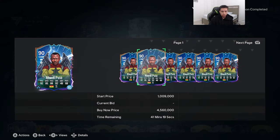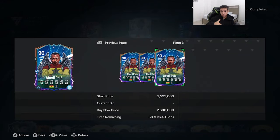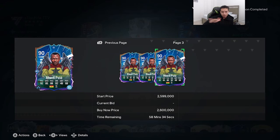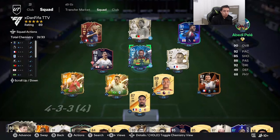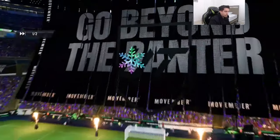This card literally just dropped about 20 minutes ago and he crashed — he's a little over 2 million coins. I expect this card to settle around the 1 million coin mark; I'd be really surprised if he's over 1.5 million. He looks really meta — good traits, good stats with the dribbling and pace. We'll just have to see if the shooting is a liability as we play some Fut Champs.